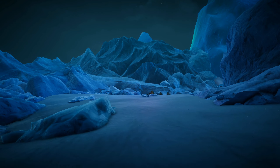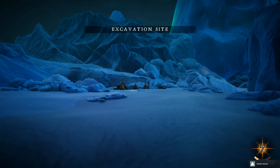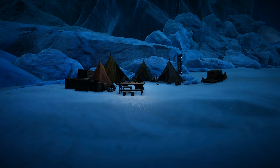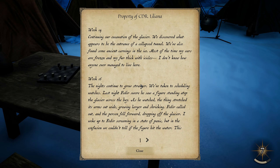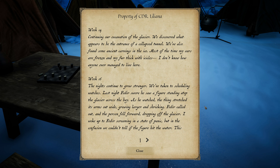Hello! Are there people up here? Hello, Mr. Bear — you guys look kind of cool. I'm just going to take your stuff. Property of CDR Liliana. Week 14: Continuing our excavation of the glacier, we discovered what appears to be the entrance of a collapsed tunnel. We've also found some ancient carvings in the ice. Most of the time my ears are frozen and my fur thick with icicles. I don't know how anyone ever managed to live here.